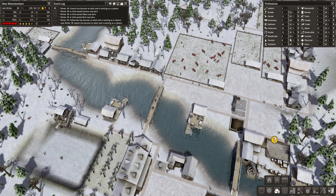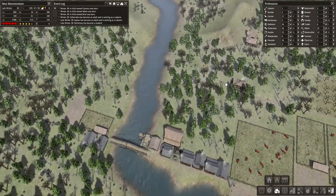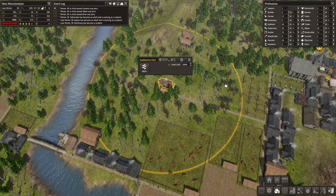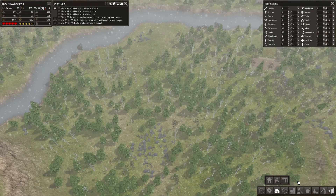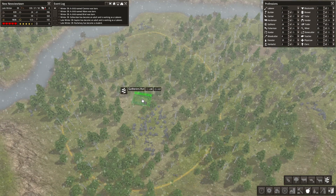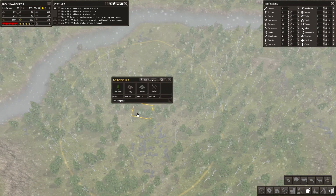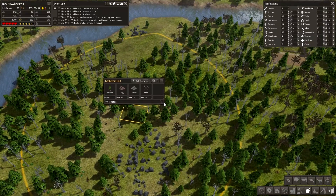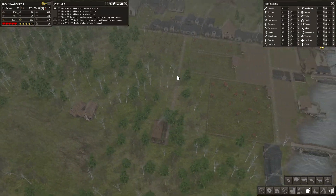Let's get two more foresters going — we need wood. We might get rid of this gatherer hut soon. Let's see — herbalist, no food gatherer — yes, we can build it over here. That will give us a lot of possibilities to gather stuff, obviously, because that's what you do if you're working in a gatherer hut.